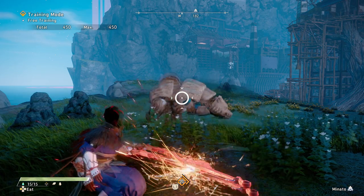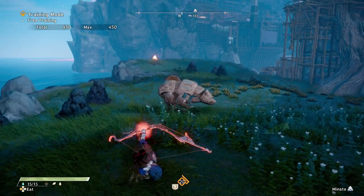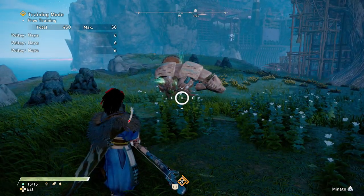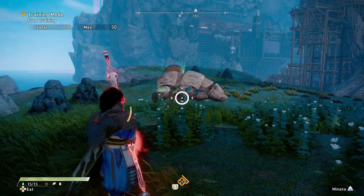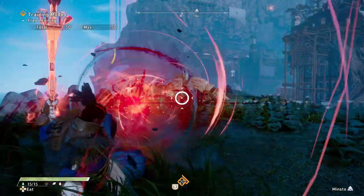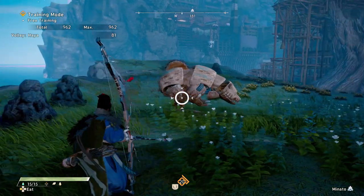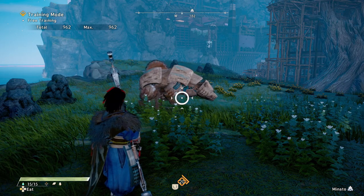Looking at the second upgraded version — you can upgrade twice, so there's level one and level two. If you hold down your special button at level two, you do a really big flurry of shots. And if you look at the upgraded version of the vertical, he puts the bow down, charges it up, and does a really big shot. So you can upgrade either the horizontal or the vertical, and you can do it twice.